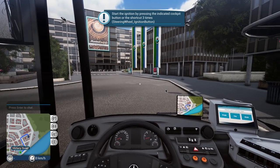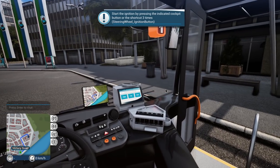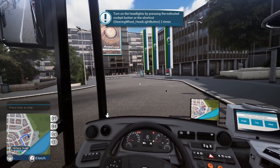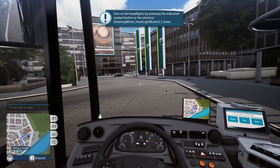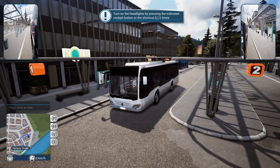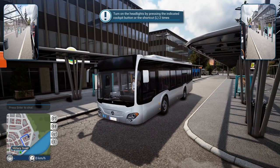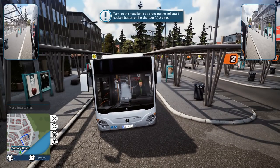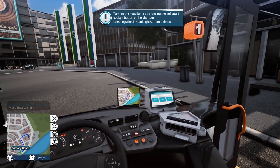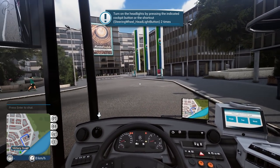The ignition key — press it once, press it again and the bus tilts down, then press it a third time and the bus starts. Now in Bus Sim 16 they had something like 80 different sounds; in this one they've got over 1,100 sounds for all the buses. Also, the bus manufacturers have signed these off — the manufacturers in the game are Mercedes-Benz, Setra, MAN, and Iveco. We've got eight different licensed buses, so I'm expecting authenticity since they're officially licensed. I've only had maybe 15 minutes of play time, so I don't know everything about this game right now — just be aware of that.